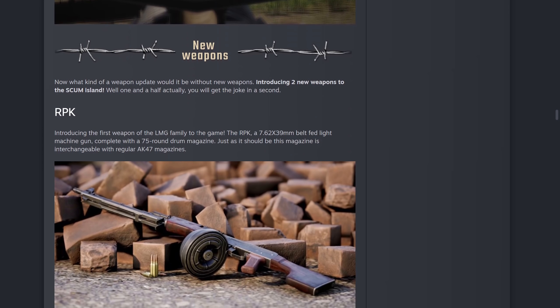New weapons — we've got the RPK, chambered in 7.62x39 so it's the same as the AK. It's a belt-fed machine gun complete with a 75-round drum magazine, which I did find when I popped into the game after the update. The magazine is interchangeable with regular AK-47 magazines, so you can use AK-47 magazines on the RPK as well as the 75-round drum magazine. Not sure if you can use the drum magazine on the AK-47, but it says interchangeable so maybe.